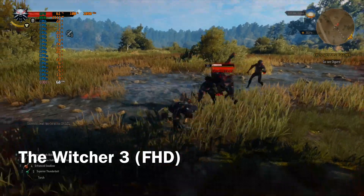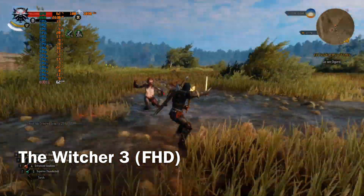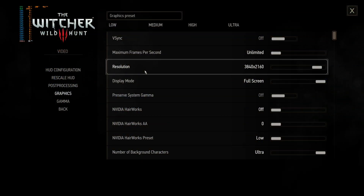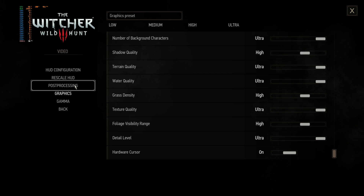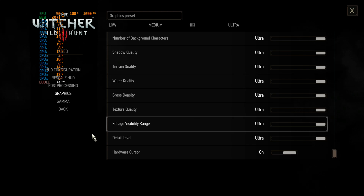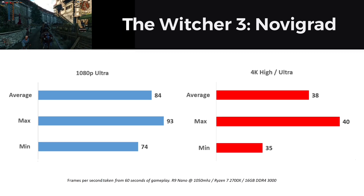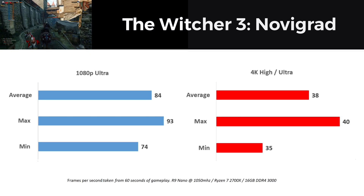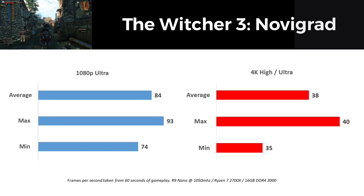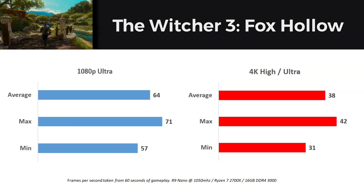Next up, we're going to take a look at The Witcher 3, the only older title on today's list. Using Full HD and the highest graphics preset, the Nano consistently delivered more than 60fps, which is about exactly twice as fast as my old HD 7950. Two runs through the city of Novigrad and a village called Fox Hollow from the expansion Blood and Wine provided the benchmark results. At 4K, a mixture of high and ultra with HBAO+ was used, while at 1080p all settings were maxed. As you can see, 4K was quite playable, never dropping below 30fps, while you can get an almost perfectly locked 60fps at 1080p ultra.